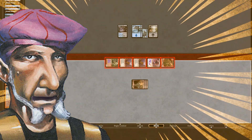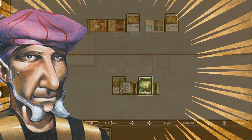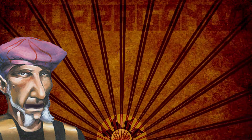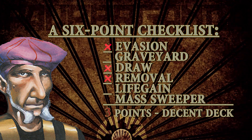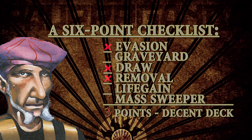Ladies and gentlemen, Pauper Magic games have countless variables and almost infinite options to create with, so it can be quite daunting when you first start a new deck idea. Our Decklist Assist is here to provide a six-point checklist, allowing you to roughly determine how solid your deck will be within a given metagame — six being the top deck score, whereas two may suggest you need to keep tweaking your brew.